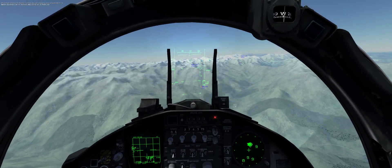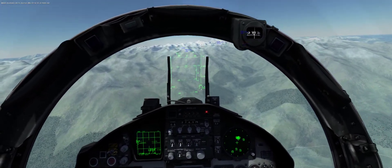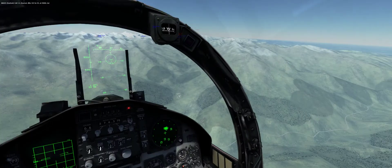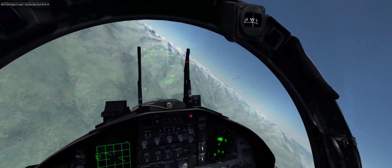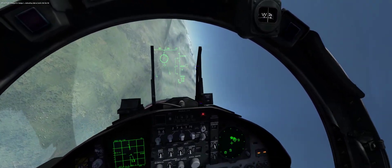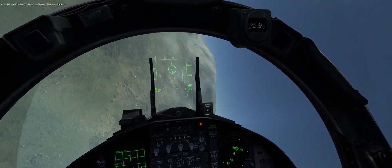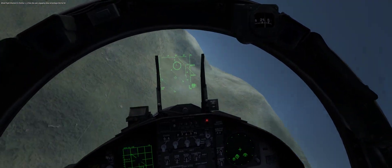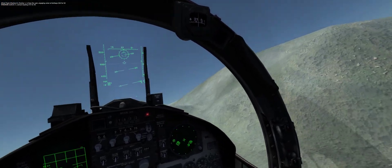Splint 1, Overlord BRA 322435 at 29,000. Colt 1, Overlord BRA 322435 at 29,000. Dodge 1, defending triple A at bullseye 46450. Pontiac 1, in front east, engaging armor at bullseye 246450. Contact ferry 275445.